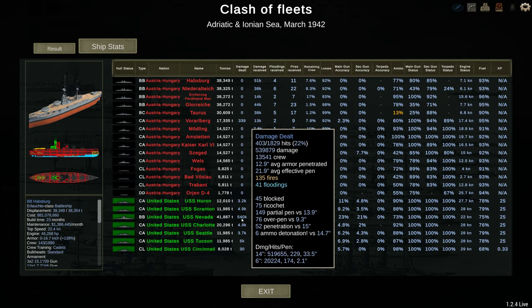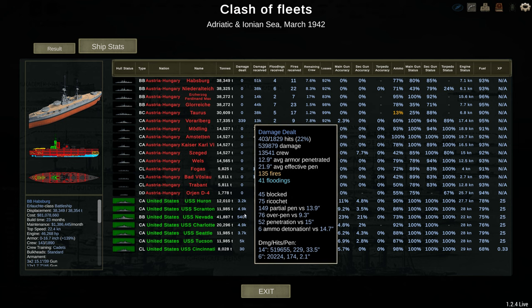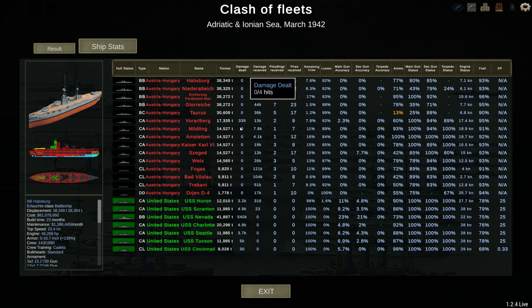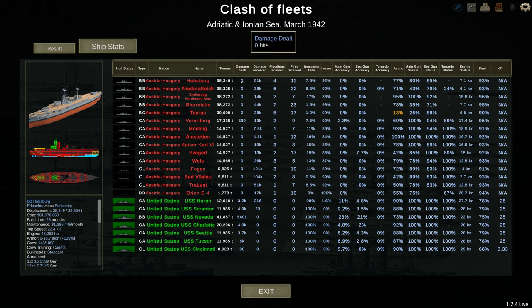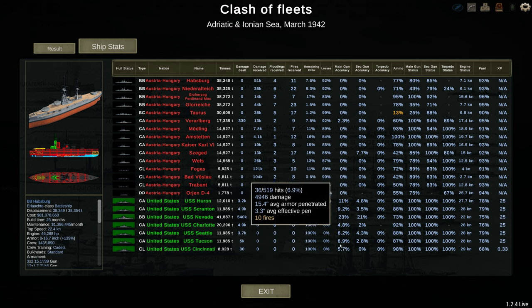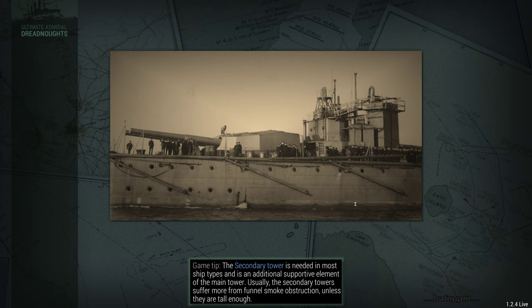Nevada dealing out half a million damage. That is terrible for the Austrians. The only ship to score any hits was the Wurldberg, with three hits from her 6.7-inch guns — that's literally it. The Seged also got a hit, but it was blocked. Impressive stuff. Main gun accuracy: pretty good considering the range — 23% is very good when we were 20 to 30 kilometers out most of the battle. Lovely stuff.